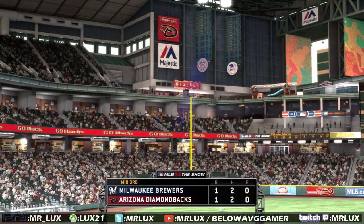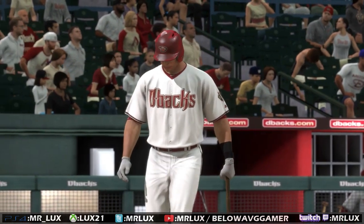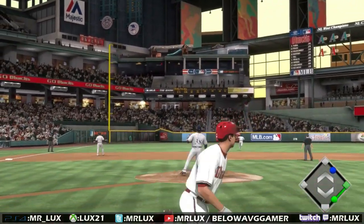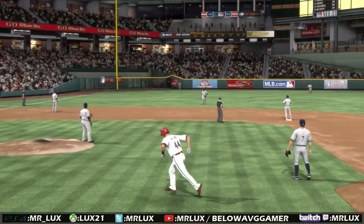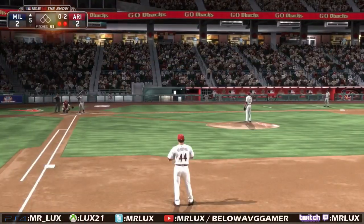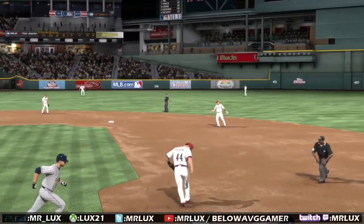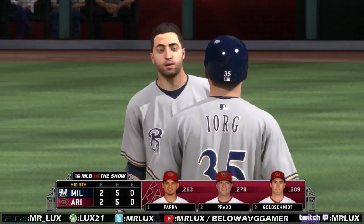Playing first base — some player lock positions aren't that exciting, like catcher, first base, and pitcher. Those three positions aren't exciting because you're pretty much stationary for the most part when playing defense. That's why you don't see me posting many pitcher player locks, because a player lock as a pitcher is nothing more than just an actual game. There's nothing unique about the camera angle; nothing that separates it from normal gameplay. For those requesting pitchers, I think what I'll do is display maybe an inning or two of gameplay.